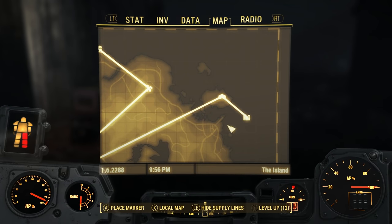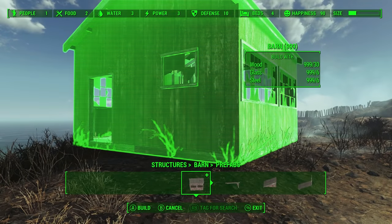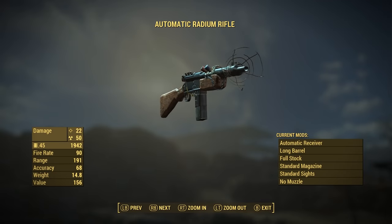Through the side missions for Far Harbor, I was able to set up three more settlements on the island, which were rich with wood and steel. As far as buildings, there are new barn structures and tons of fishing-themed items. There are also new weapons available with Far Harbor.